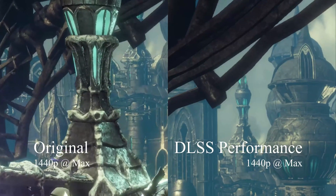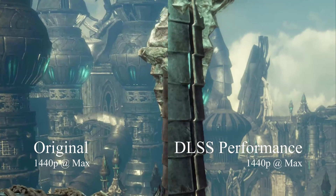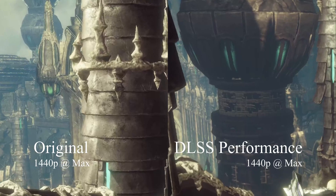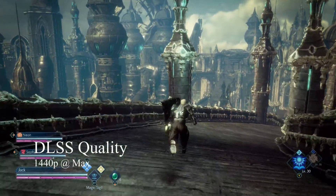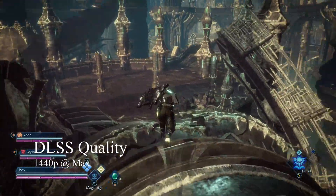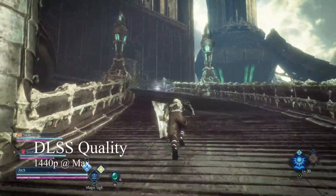Even performance DLSS can get rid of that shimmering. Comparing it to the original image, even the performance version of DLSS is more stable in motion than the original presentation was. DLSS quality mode makes the image even better — it looks very nice and reduces shimmering even further — but even performance DLSS is good in my opinion.